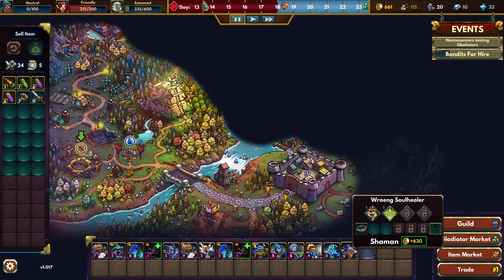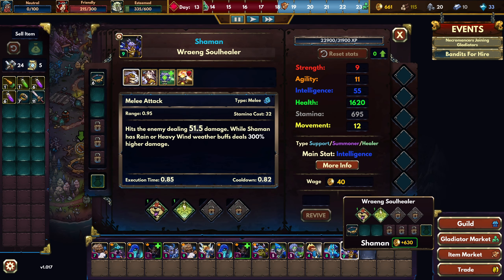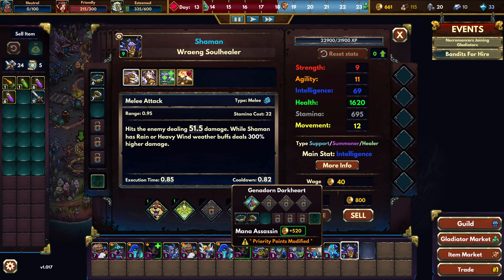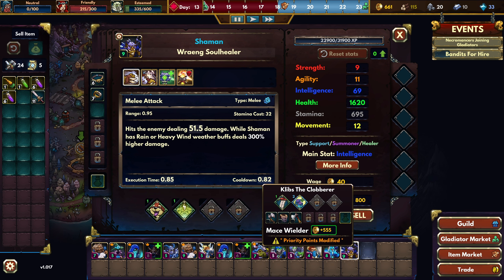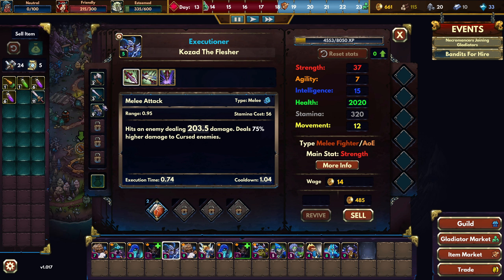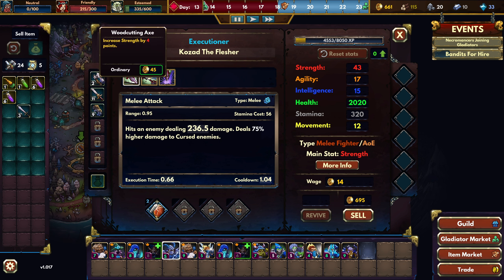I'll take the ring for intelligence — I have a lot of people who use intelligence. Strength and agility — yeah, I think I want that. Let's give the ring to the Shaman. As for the sword — probably the Executioner, instead of this sword here. Do we have some space on a strength character? I should actually hire another strength character because I don't have that many, and the two of them are tanks.